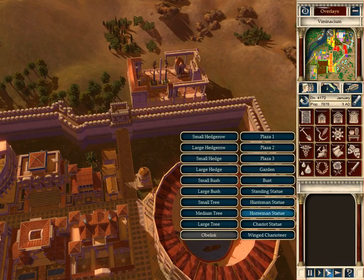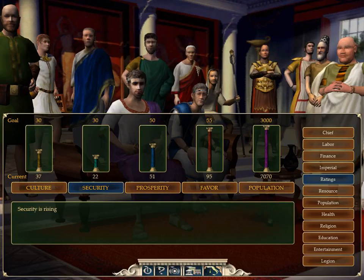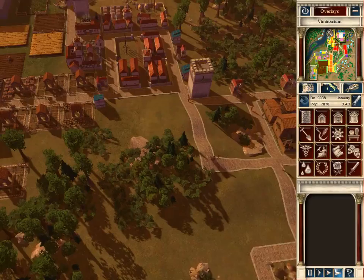There are a couple of beautification pieces over here. Giant statue for no reason. Let's check the security — yep, security's rising. It was obviously a problem.